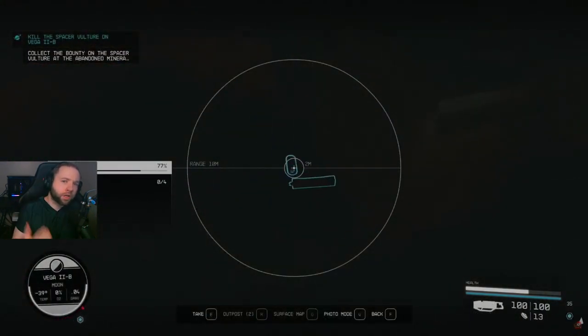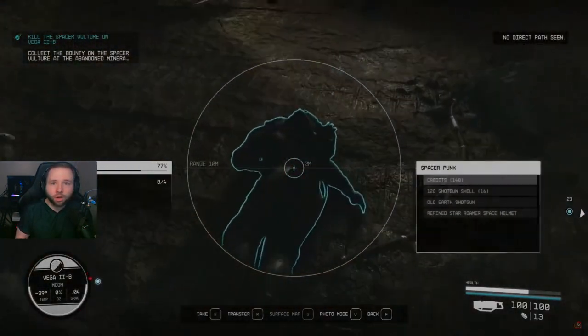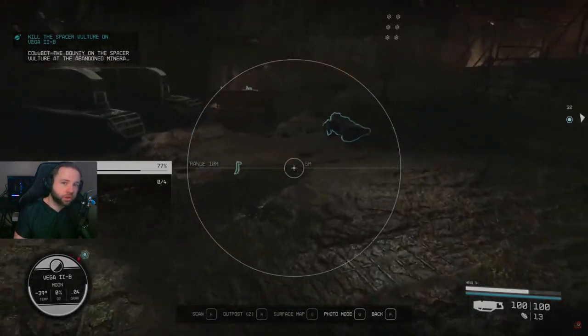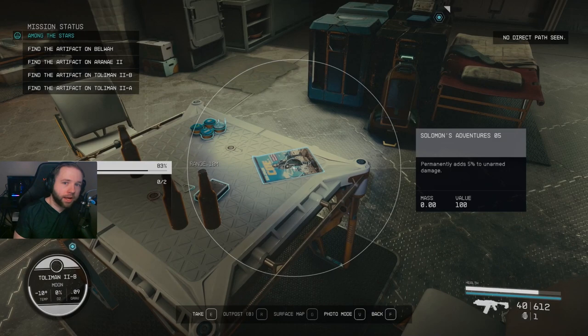There is a ton of loot around the contraband chest, so I recommend looting that too — things like credits, ammo, and other essentials. I highly recommend checking out the other parts of the area because you can find journals or magazine-looking comics that will increase your stats permanently, so it is worth looking around. If you don't have that issue, just get the contraband and leave.